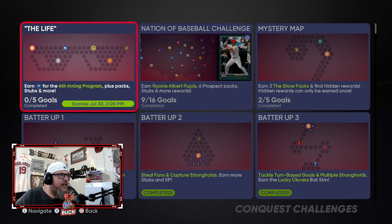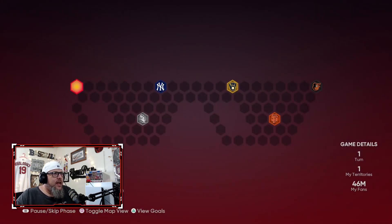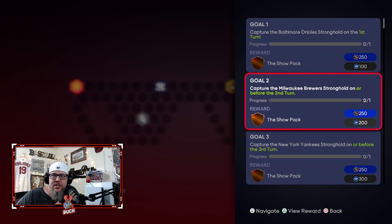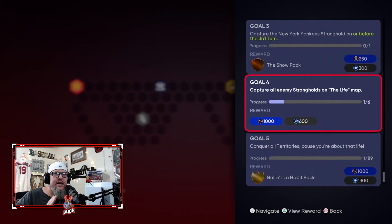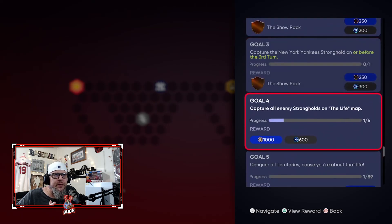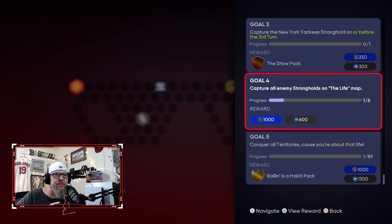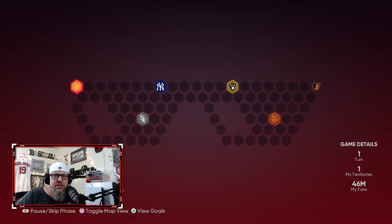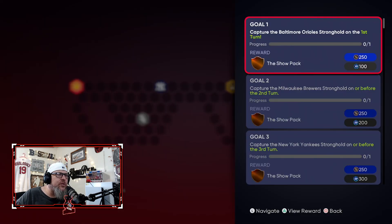The last thing that came out today is The Life conquest map — it looks like a pair of Tatis' sunglasses. Here are the goals: capture the Orioles on the first turn, honor the Brewers before the second turn, honor the Yankees before the third turn, and capture all enemy strongholds — there are six of them for 1,000 stubs and 600 XP. Conquer all territories because you're about that life, and you get a Ballin' as a Habit pack. This is perfect for the double XP bonus, because now you can get double XP for all these games.